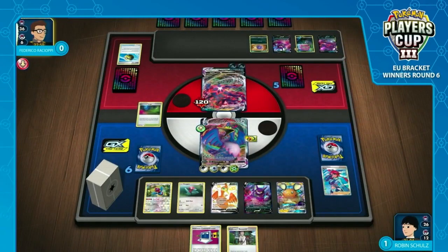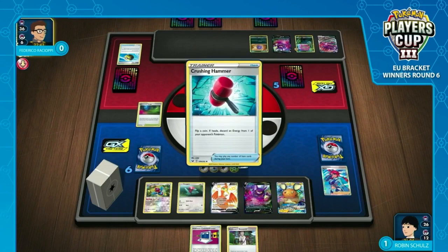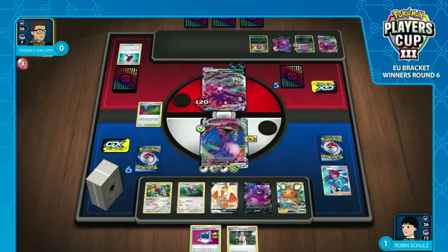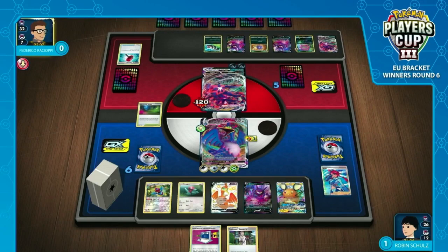It looks like Robin's got the Glimwood Tangles and four energies. What are you Skylar for here? You can't Skylar four energy, so you just grab Research for next turn to have that reload. His Cramorant isn't going to get knocked out, so you can flip these coins — if you hit all four heads, it's insane. He probably takes these reflips, but doing equally poorly — exactly the same result. He's hoping that next turn the Cramorant takes a big hit, then he can Professor's Research and try to find some triple accelerations and finish off this Eternatus. We must stress that there are only two Glimwood Tangles in the deck.